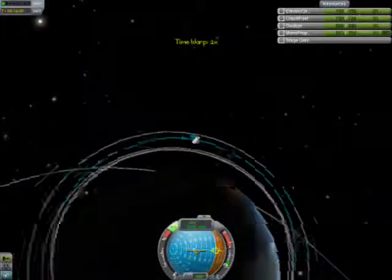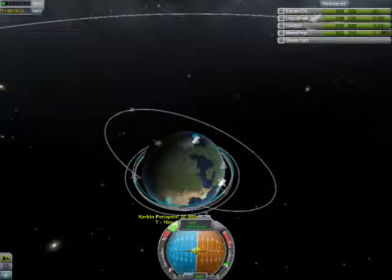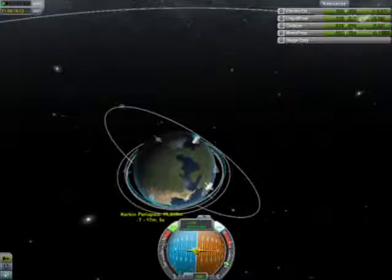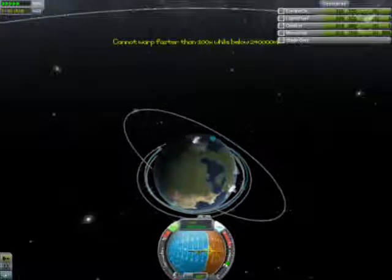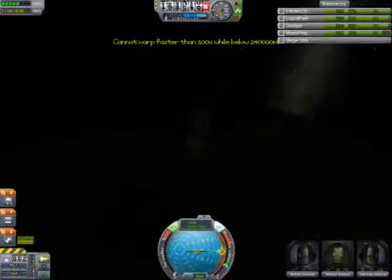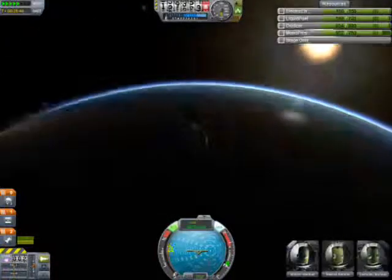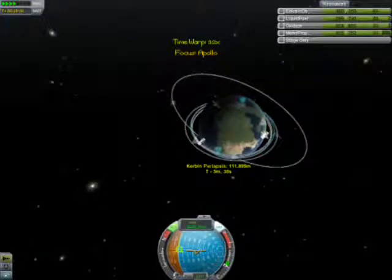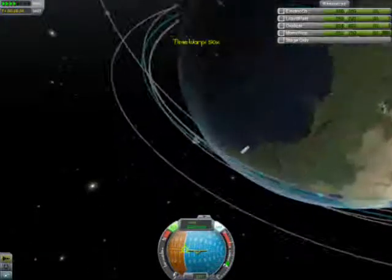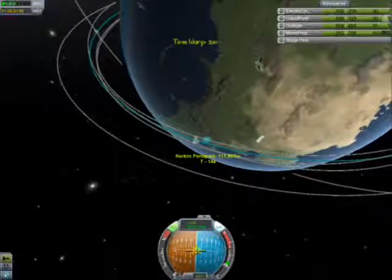So what you're gonna see me do here is go to my Apoapsis and point to my Apoapsis node, which is what you see on the nav ball right now. Get it to a desired height, then go to the Periapsis and turn to the Periapsis node — you'll see it coming up on the nav ball right there. Then get that down to your desired height and just pretty much repeat.